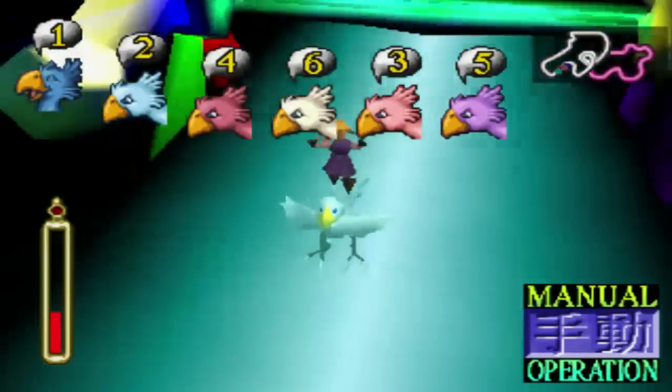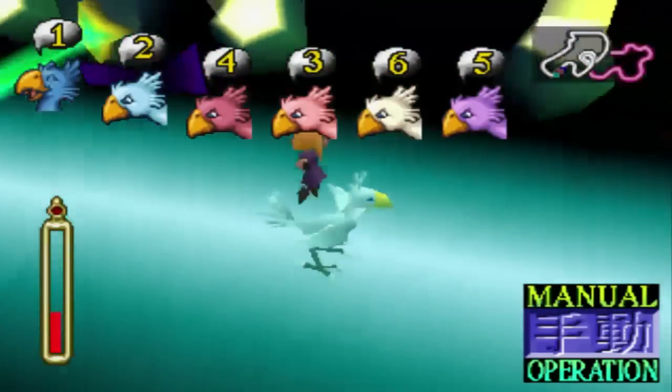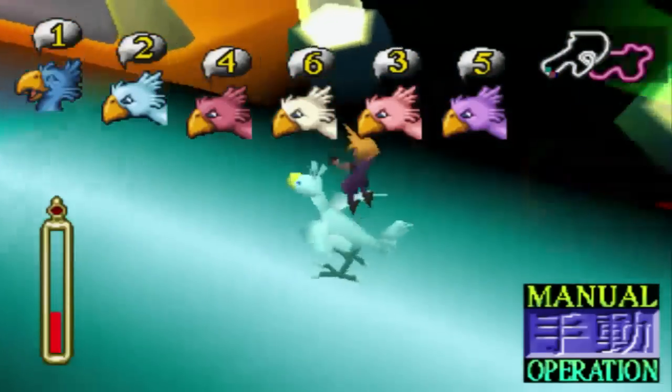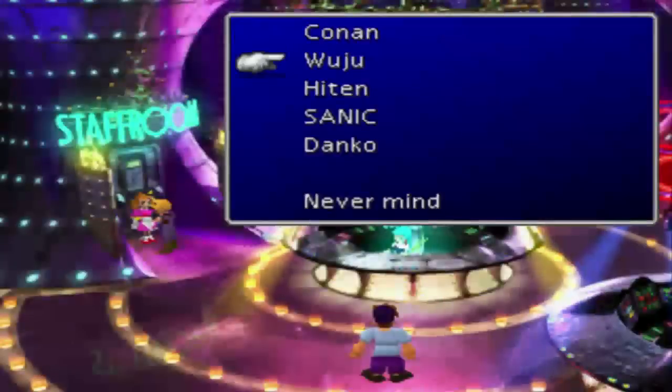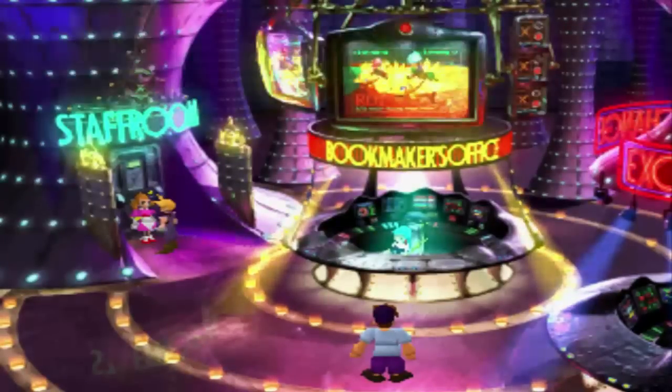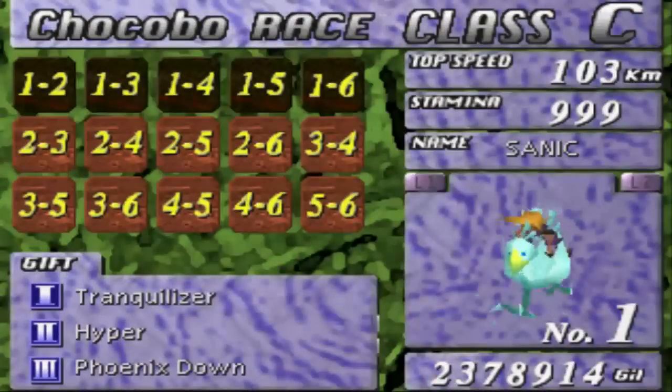Head to the Gold Saucer via North Corel and talk to Esther in Chocobo Square. She'll ask you if you want to race — tell her yes and then select your Chocobo. You need to win three races in each rank in order to advance to the next one, meaning with each of these Chocobos you need to win six races. If you want, you can only go as far as B class, but I personally find A to be a bit more reliable. Your first four Chocobos aren't going to be very good racers, but they should be good enough to get to A rank.